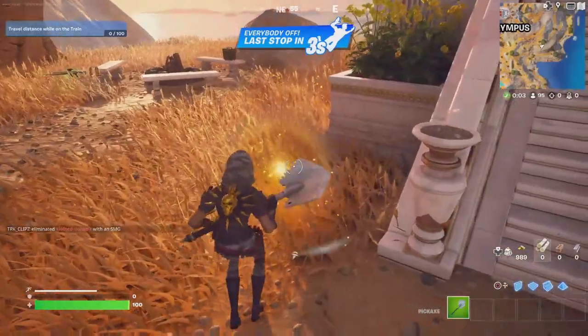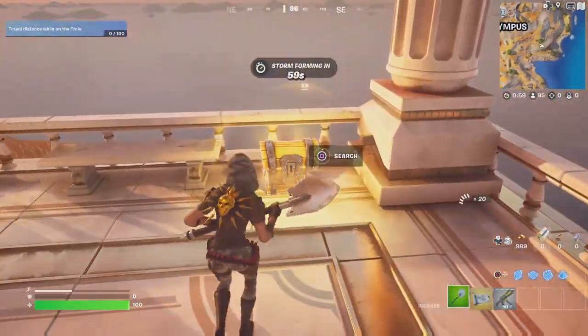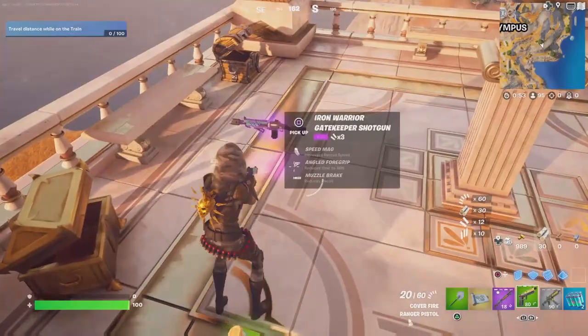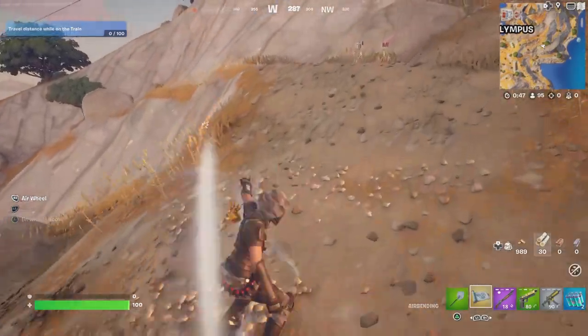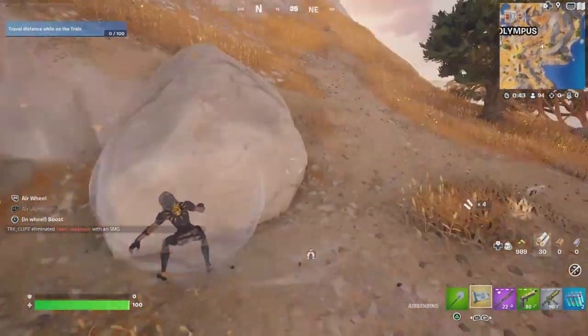Alright, we got our first mythic, which is airbending. Let me just loot up real quick and I'm going to show you exactly what that does. Gold sniper — that's almost better, that actually is better. So this is the airbending mythic. As you can see, you can fly around, you can also have a full-on wheel and just freaking drive around in it.